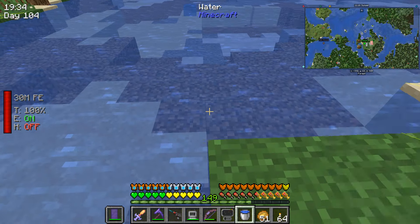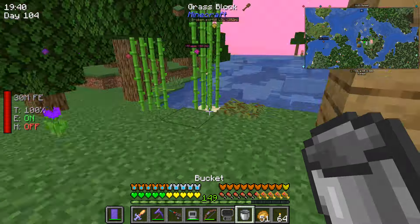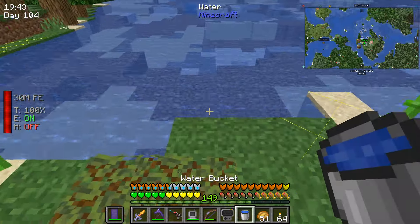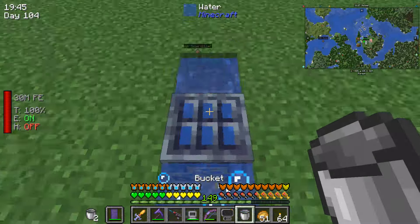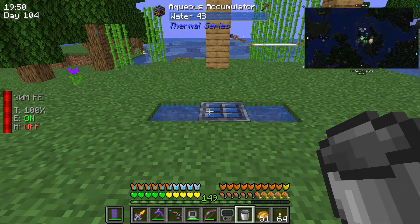So those are the two best blocks for getting automatic water — great for automations or just if you need a water supply. I hope you've enjoyed it. If you have, please like and subscribe, check out my other tutorials, and check out the 100 days on the TMP Limitless 7 pack — it's an amazing pack with 703 mods. I'll see you in the next video, bye!